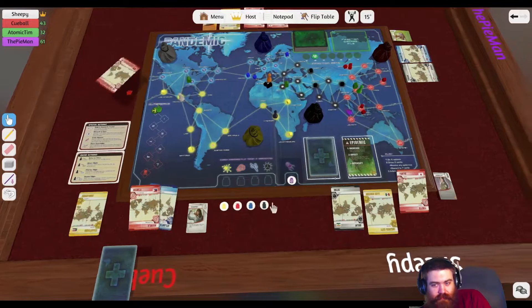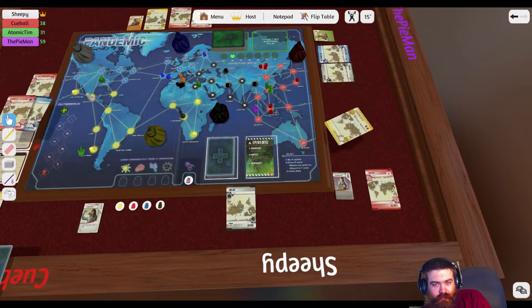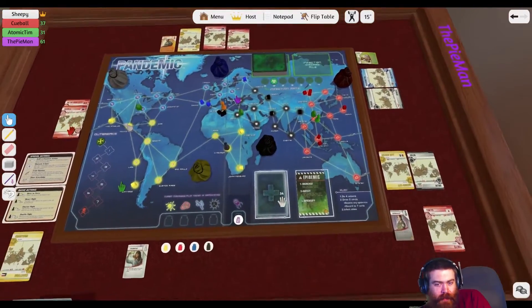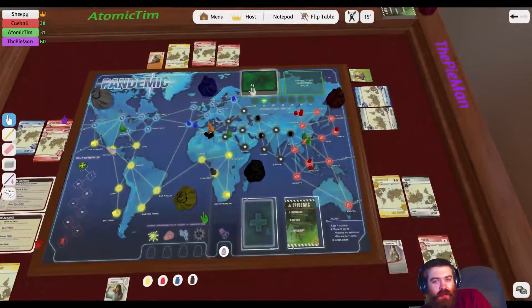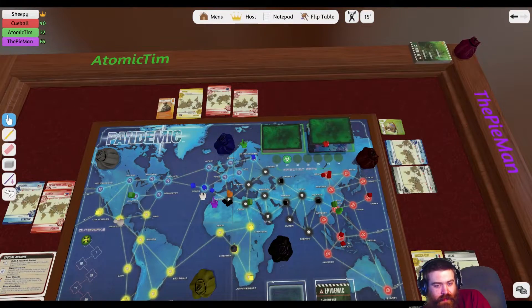At least Pi's close to it, so he can probably stop an outbreak before it happens. And you pull two. That was your second card. So you pull two of these. Madrid! That's three — so I can clear it. Thank God it's Tim's going next.